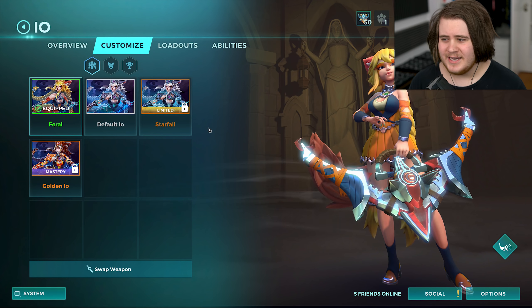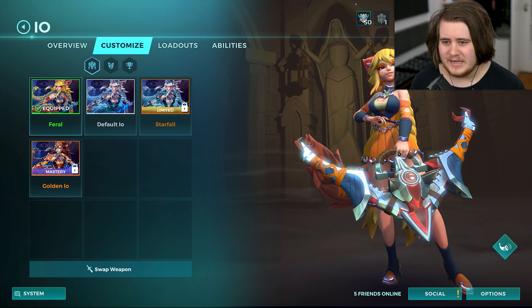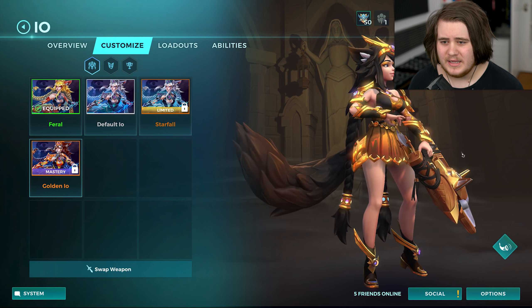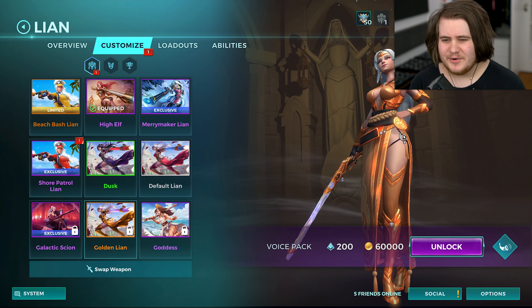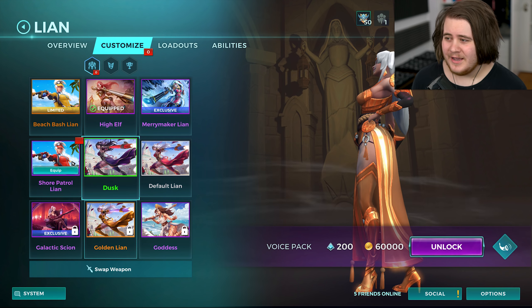They seem to have put a lot more time into a recolour than they do in most recolours, and I hope they keep going with this as a trend because this looks really, really good — it actually kind of looks more like a skin than it does a recolour, and you can get it for just gold. Then you have the mastery one, which also looks really, really cool. I like the black and gold aesthetic more than the all-gold aesthetic, like Leanne's gold one that they added which is just all gold.